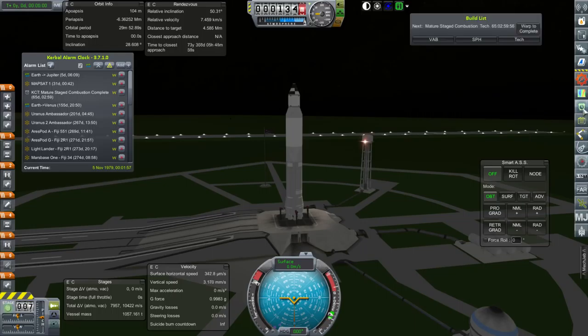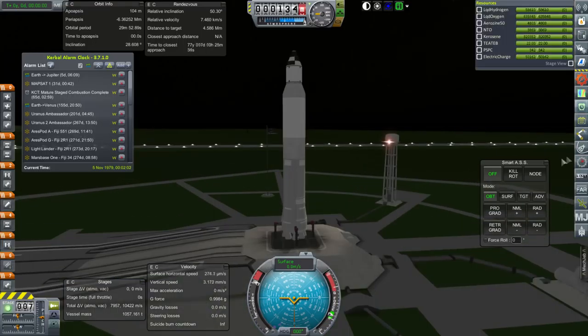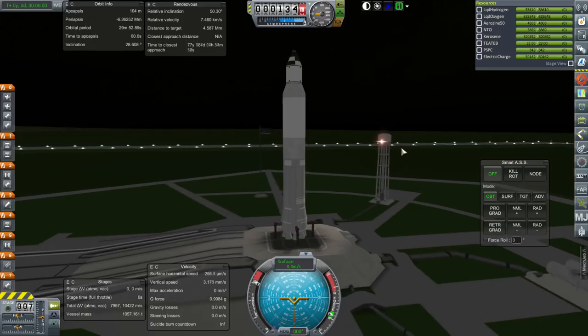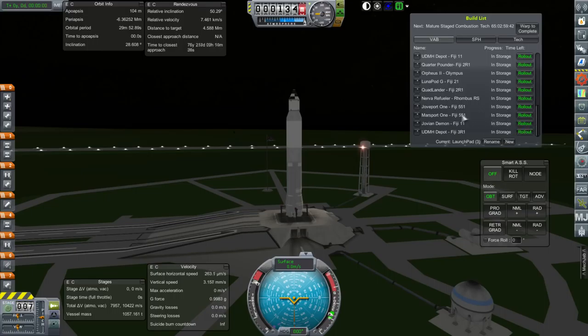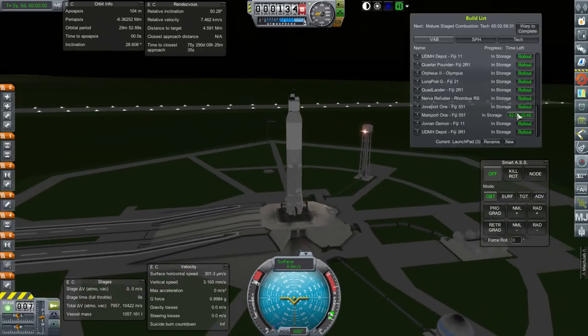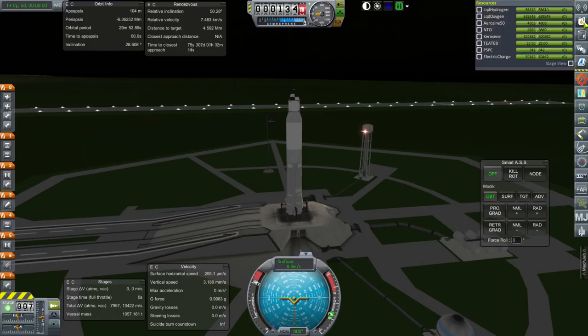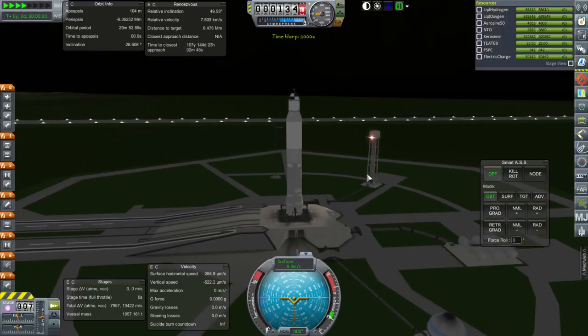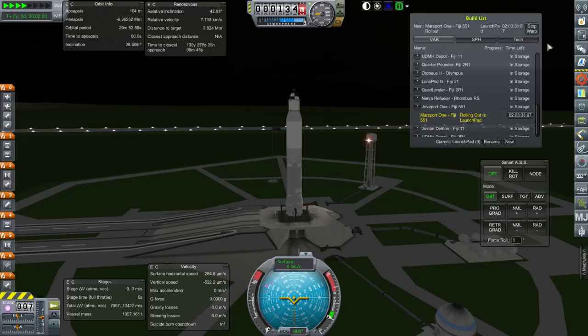That's the sequence of events I have planned, and here is the refueler for Ares Pod G - we need to match inclinations. I'm going to have Marsport 1 backup start rolling out now. I don't think it's going to take more than two days to fix up the launch pad, so let's get that starting on the rollout. We have to time warp, and it takes so long to roll out that it's not going to make a difference.